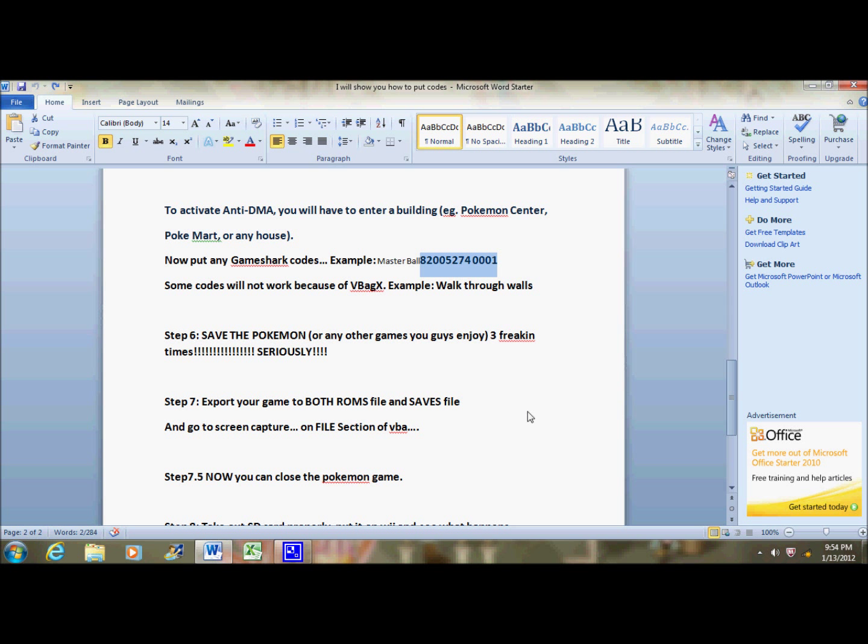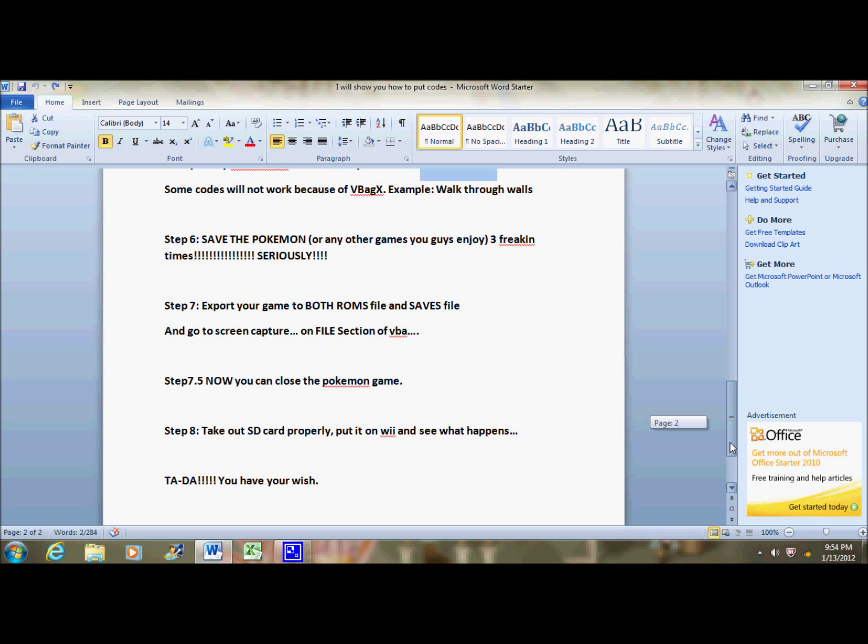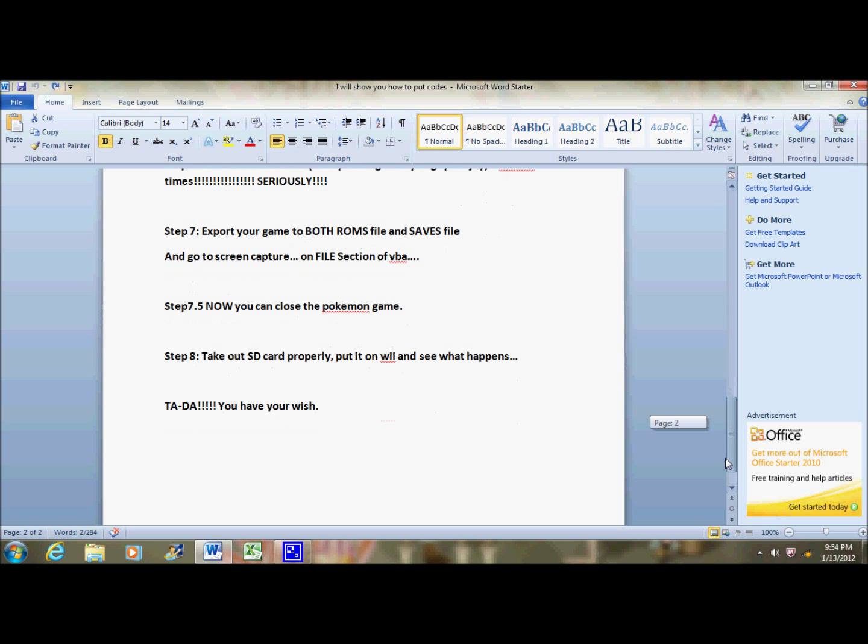Step seven: save Pokemon — or any game you enjoy — three times, seriously. Export your game to both ROMs and save files. I forgot to put: delete the auto.sav. Now you can close the Pokemon game. Put your SD card back in the Wii and see what happens.